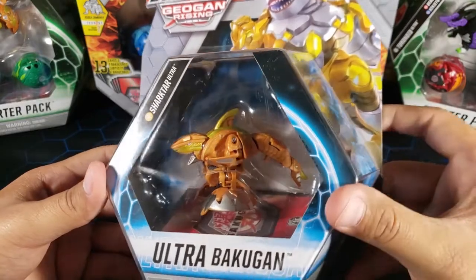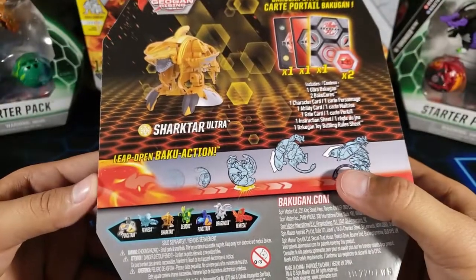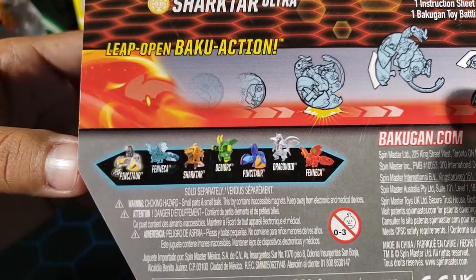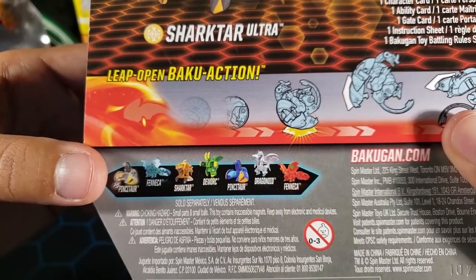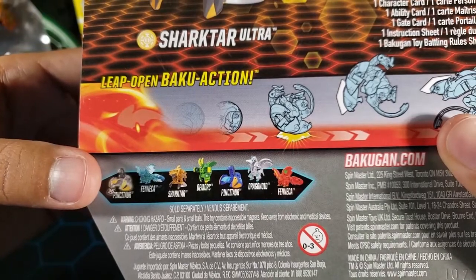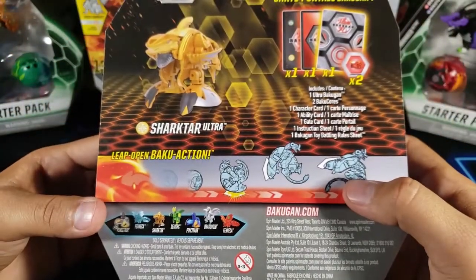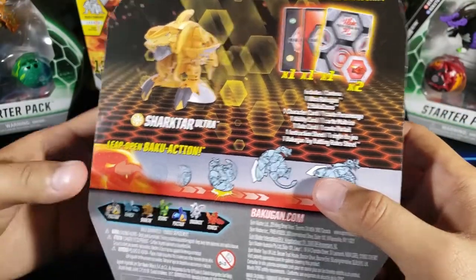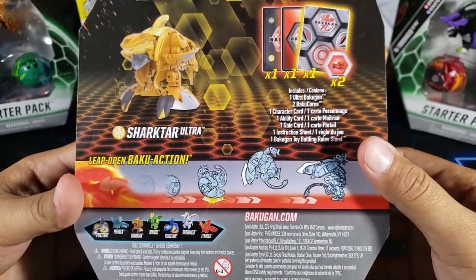Now let's open up this Bakugan, the RLS Sharktar Ultra. Let's look at the back of the box — here is the wave it comes in. I think I've opened all of them except the Diamond Pentator, which I have not found yet. The Pyrus Fenica I already said I don't want to get because I already have it. So we have a character card, action card, gate card, and two Baku cores.